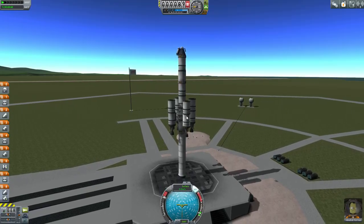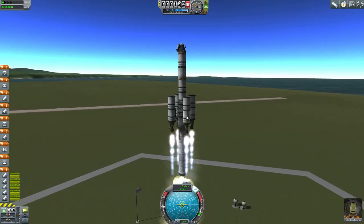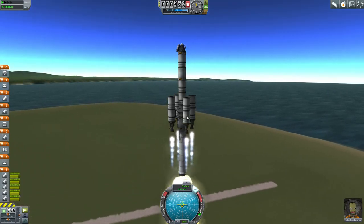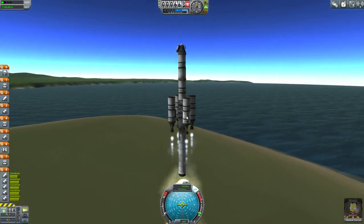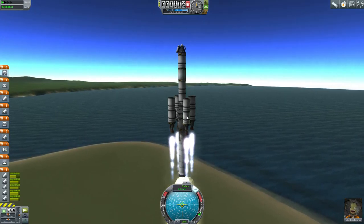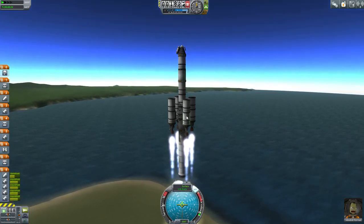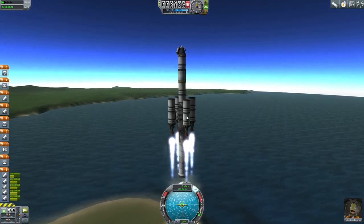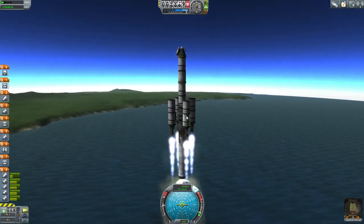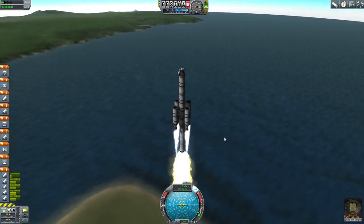Physics activated. SAS on. Oh wow, it actually does stand up. Whatever, let's move. Like I said, I want to keep this stuff on low for the moment — it's mostly for gimbaling purposes. I mostly want the solid fuel booster to carry us. Keep it on low until we have to actually engage.